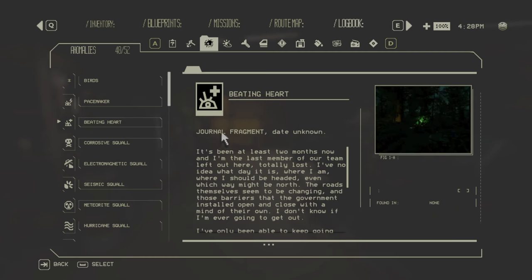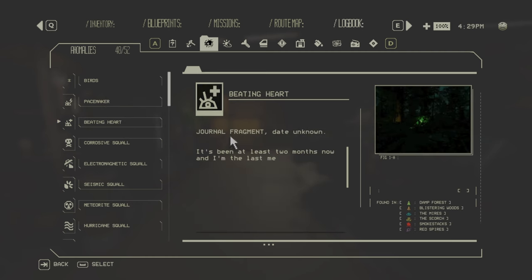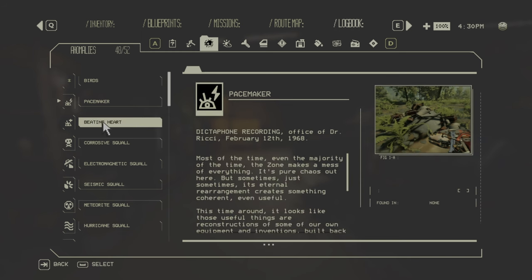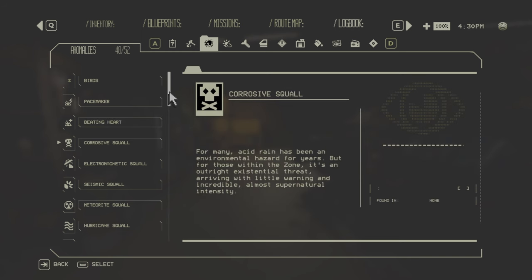Now the Beating Heart — found in any zone, all biomes. It's a glowing red thing you cannot miss, especially at night. If you drive your car close to it, it will fix your car to a certain amount. This one is helpful.